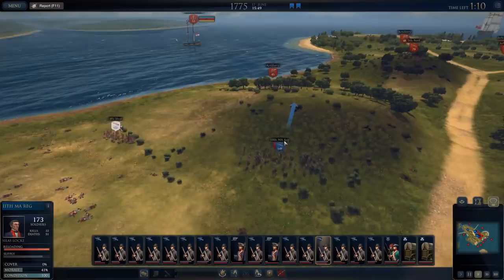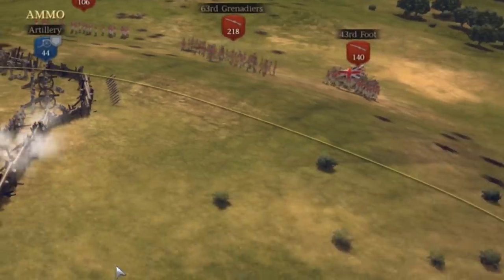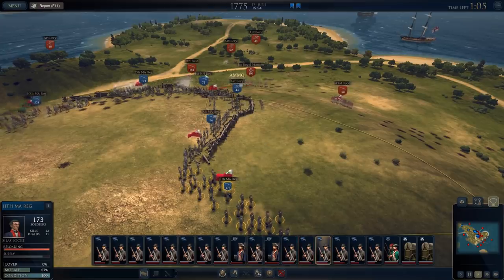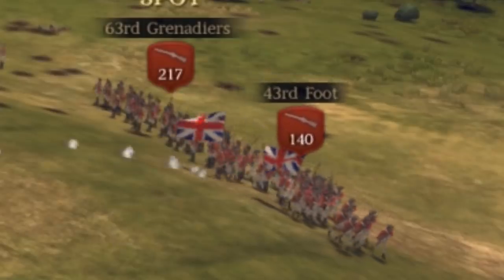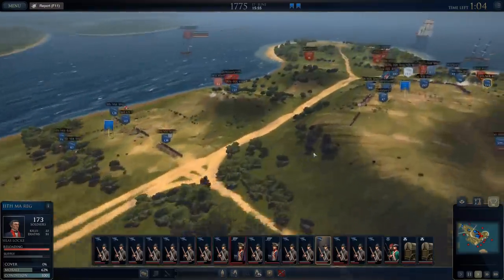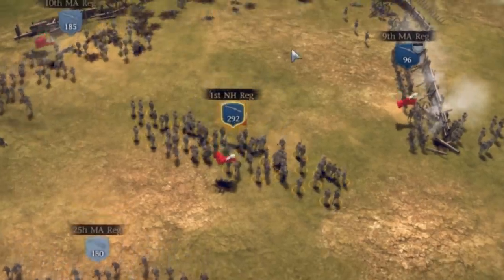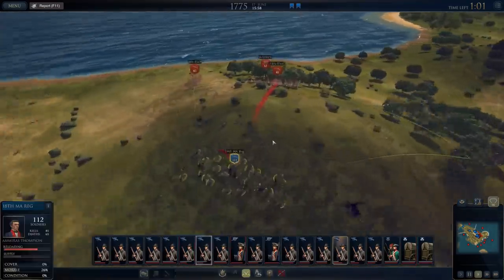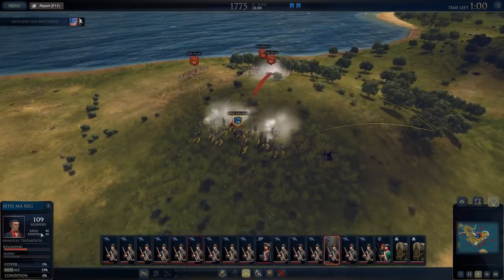My troops are exhausted. The 43rd foot is about to walk into the 11th Massachusetts regulars — I think that's what the MA means. New Hampshire, Massachusetts — I mean, we're in Boston, right? That's so many soldiers — 173 versus 140-ish. Can I get some dragoons or something? We're just getting our butts kicked up here. Stop retreating — we've got them pinned down here. I think they just have better rifles. How are we doing down here? We're fighting the fourth foot — they've got 85 men and my men are exhausted.